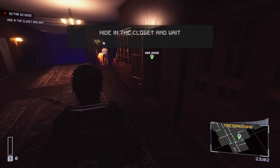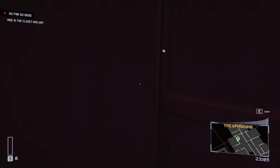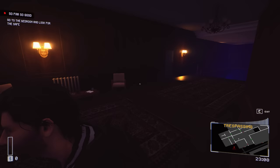So we can hide in here - this is cool. We can see there's the security guard there. Hide in the closet and wait - that's what we're doing. Happy Saturday by the way. Go to the bedroom and look for the safe. So far so good - to the bedroom we go. We need to see if the safe is going to be here.